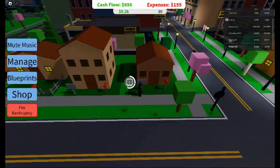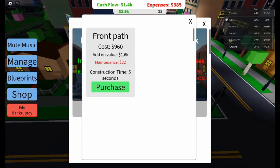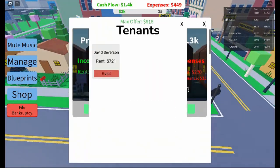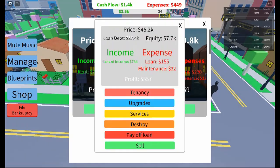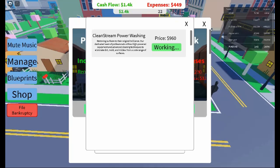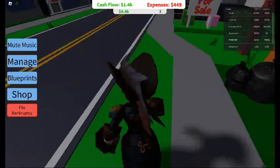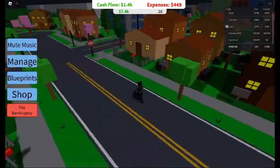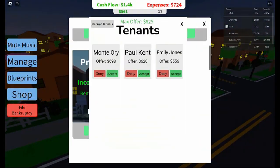Starting your property journey — the game begins with a challenge: no money in your pocket and high-priced houses all around. The game provides an opportunity to get a loan to kickstart your journey. You'll be able to purchase your first house after securing a mortgage with a down payment and a 3.5 percent interest rate.